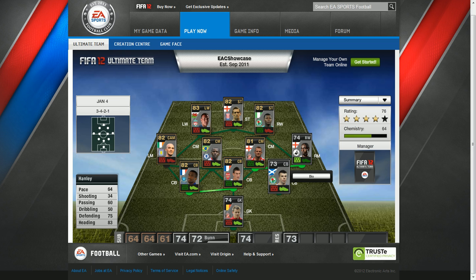Into the centre back we have Hanley playing for Blackburn. His pace is 64, shooting is 34, passing 60, dribbling 50, defending 75, heading 83.